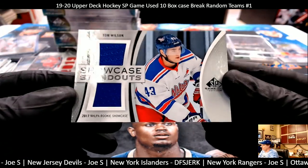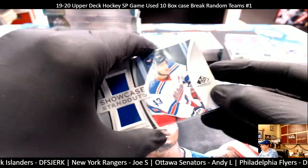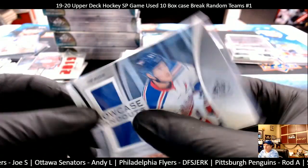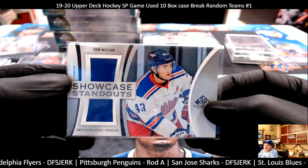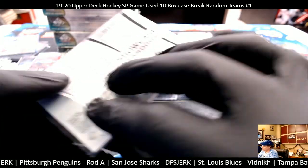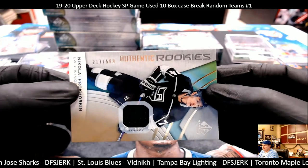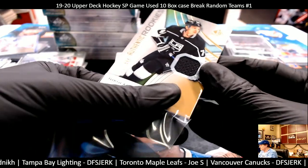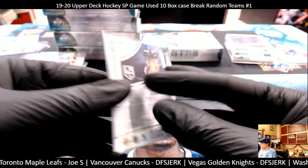Next hit is a Showcase Standout of Tom Wilson, 2017 NHLPA Rookie Showcase SP Game Used — Washington Capitals, DFS. Next card is an authentic rookie, 217 out of 599, for the LA Kings — Nikolai Prokhorkin for the LA Kings. That's Andy L. Alright, fifth box — halfway done!